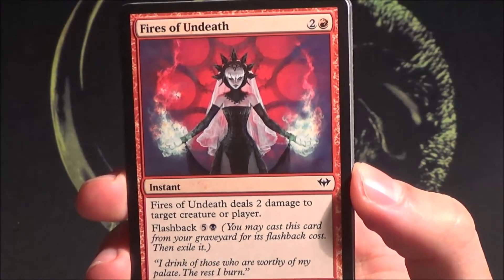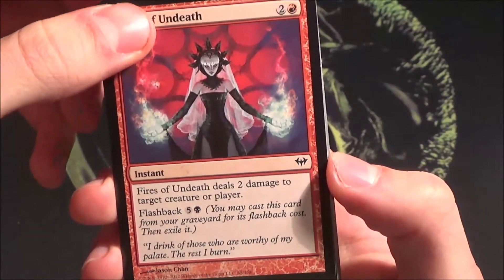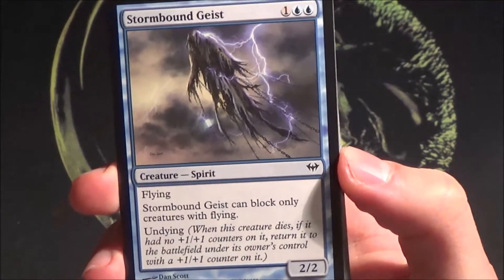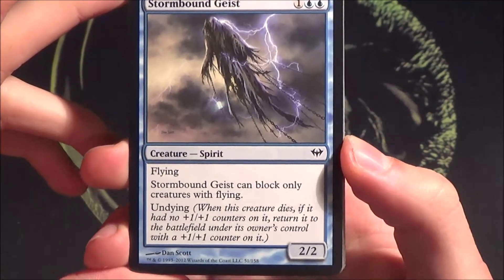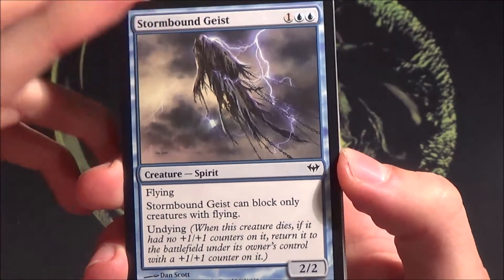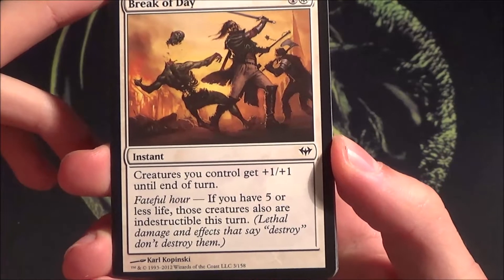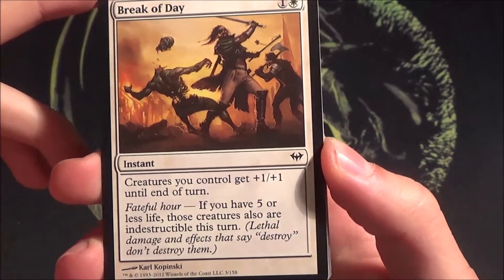Fires of Undeath deals two damage to a creature or player at instant speed with a flashback cost that requires black — nice, you can cast the same card twice. Then a card that discards — if you trigger morbid you can choose two cards. I'm not a big fan of those discard cards. Stormbound Geist has undying on a flying creature but can only block creatures with flying — great for aggro decks. Faithful Hour gives plus one plus one, and if you have five or less life those creatures also gain indestructible.